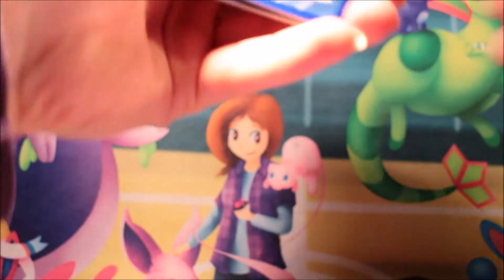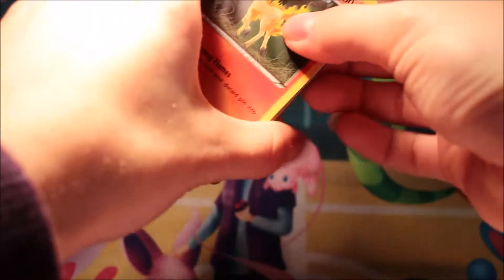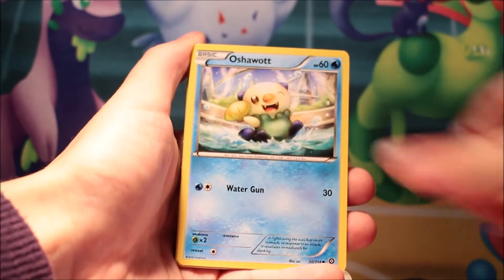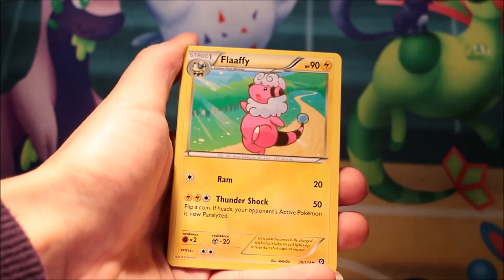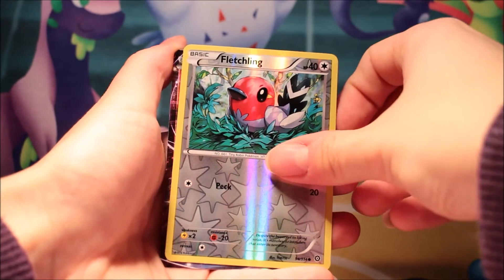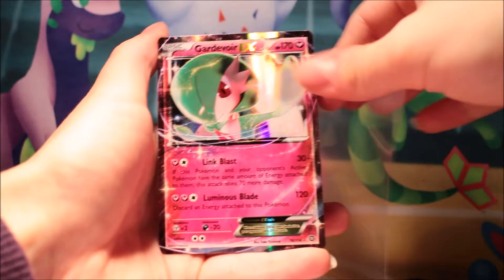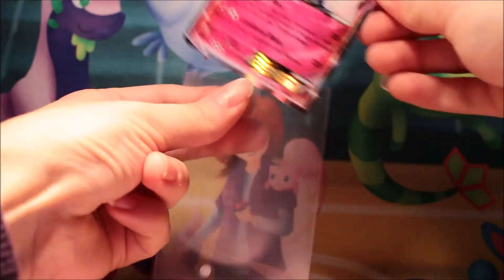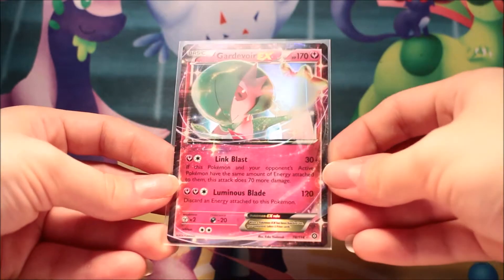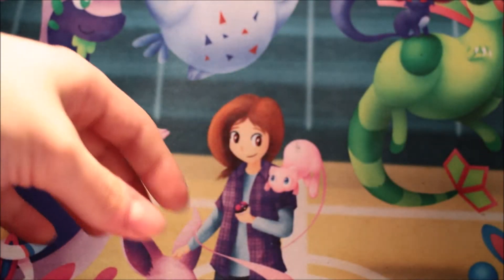Pack to one side and the code card. So we'll start with a Pawnitar, Marowak, Oshawott, Croagunk, Tangela, Flappy, Steelix Spiritomb Shield-On, Fletchling Reverse — and I see something... Gardevoir EX! I'm pretty sure I've already got one of these from this set, but that's awesome to have a second one. Gardevoir EX, 170 HP, Link Blast and Luna's Blade. Awesome — already doing better than my last box.